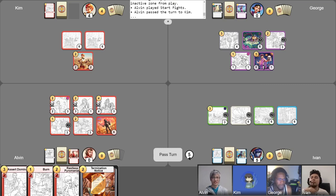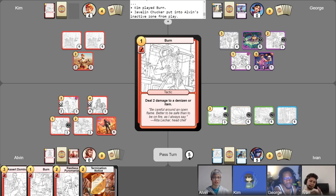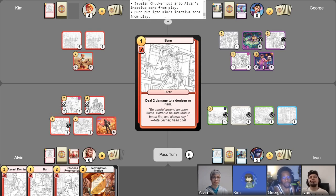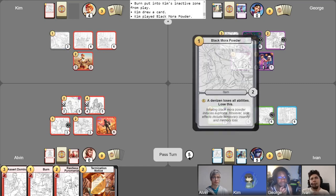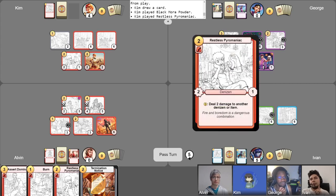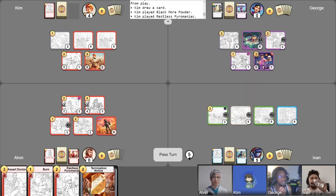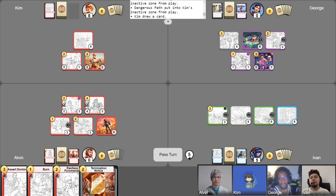I'll use one gold to play Burn against this Javelin Chucker — there she goes. Then I'll take my free draw. Use another gold to play Black Mora Powder. Then use two gold to play Restless Pyromaniac — I did have another one. Then I'll use my final gold to activate its ability, dealing two damage to Black Mora Powder, scoring four points. I'll abandon my Dangerous Path and pass.